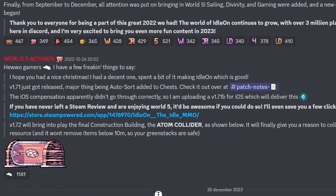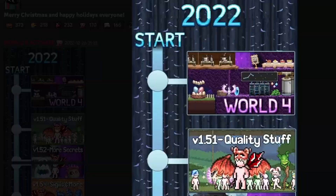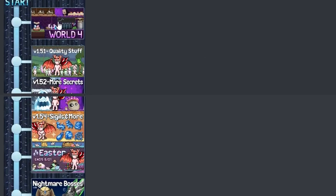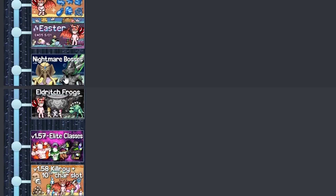Apart from that, nothing has really happened. He posted some pictures we can look at here — 2022, World 4 quality stuff. Here are the mutant bosses, and more secrets. Here we got sigils at 1.54, and Easter came out, so now we kind of know where we are on the timeline. We got nightmare bosses — pretty underwhelming, to say the least. We got upgraded monsters in the dungeon, and our first elite classes, and they changed the game. Bubu started being the supreme active class.